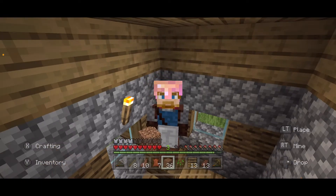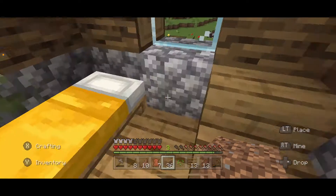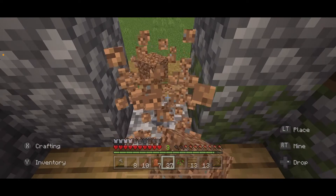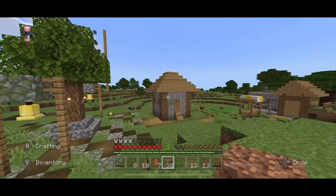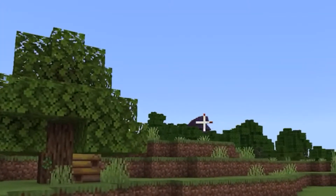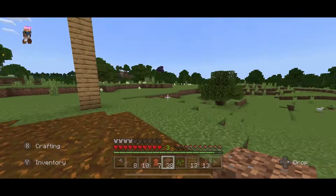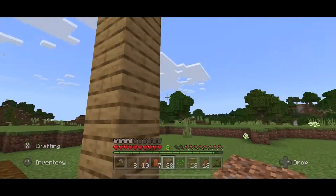Hey guys, Profe Pablo here, back in episode two of my survival. Just a reminder: on this survival world we have brown bears, we have mobs that don't burn in the sun, and we have a witch tower which should be off in the distance somewhere — yeah, I can see the top of it over there. Very ominous. I'm just trying to survive as best as I can, and I'm going to make this world a little more challenging as time goes by by adding some stuff.